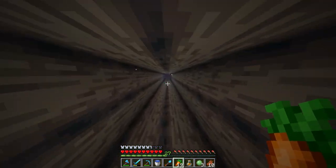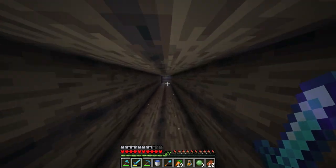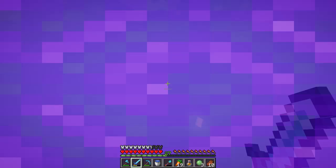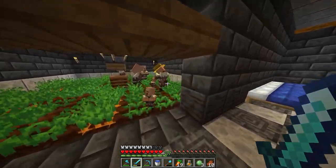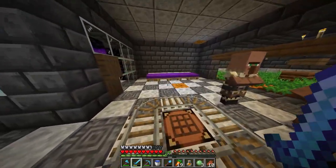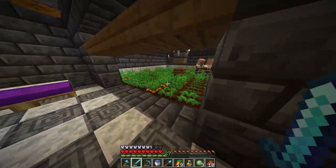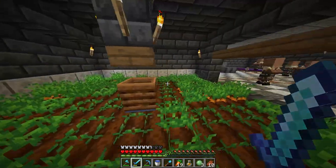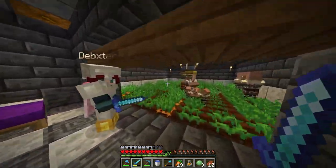We've got a villager breeder — it's not massive but it gets the work done; still a work in progress. We'll show you the iron farm later. As you can see they're all in there, little babies making their way through. This straw hat dude just gets some carrots and trades them to a random villager, gets a little one — that's how it works. Just like real life.